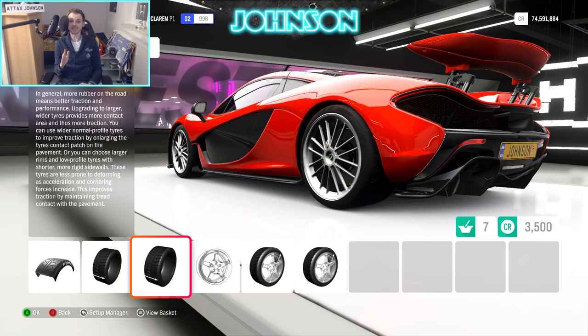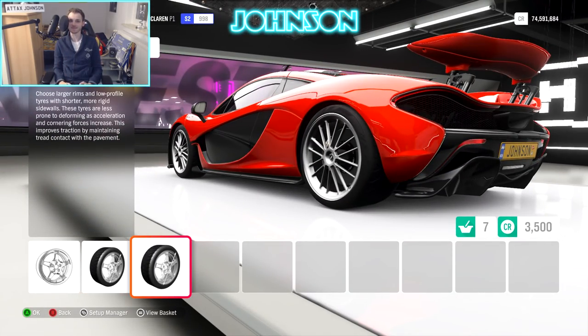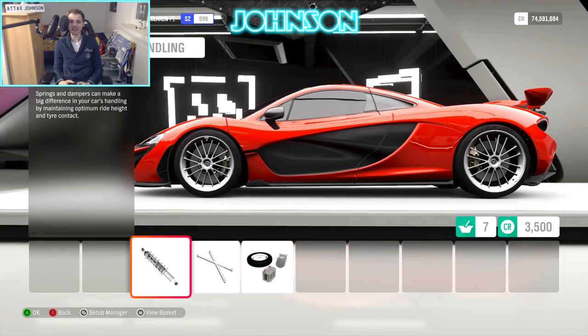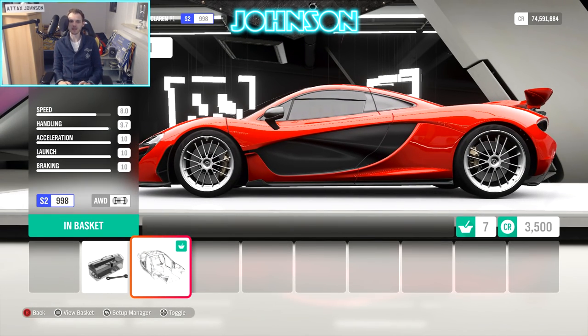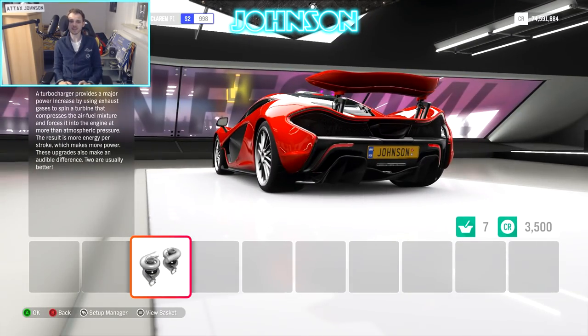Tuning section part two: go to tires and rims, get the widest front and rear tires, get the heaviest rims, and you also need the rear rim size. Then ignore drivetrain, head to platform and handling, buy the weight reduction. Finally go to the engine settings and buy the twin turbo - that's everything you can get.